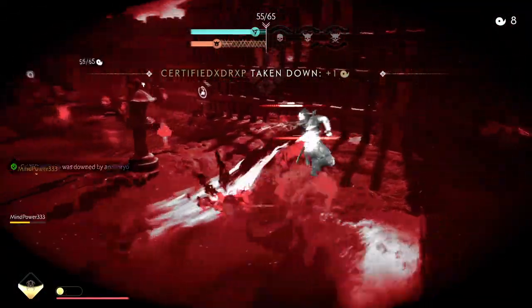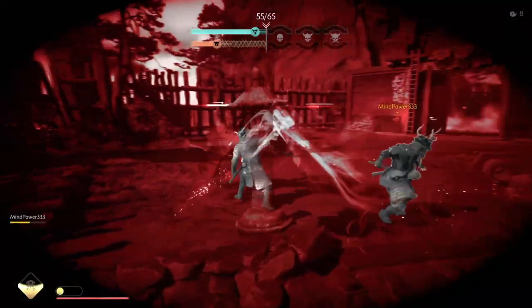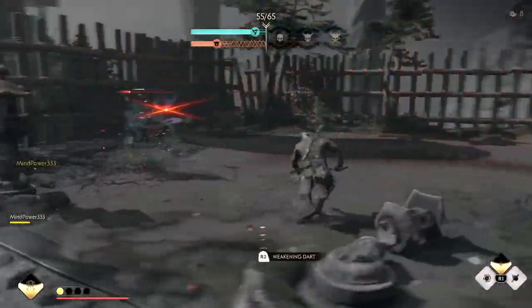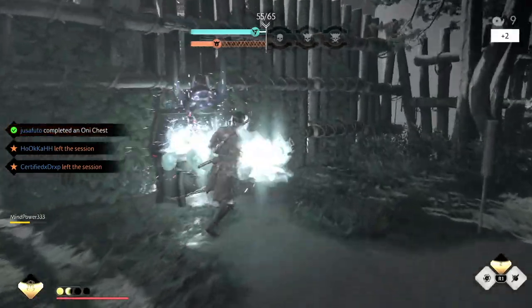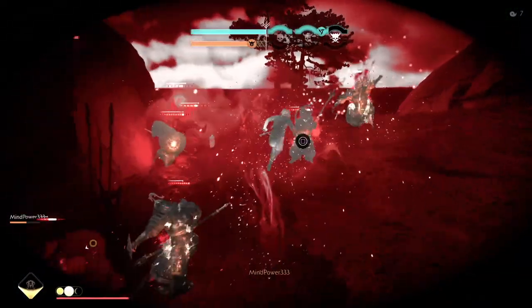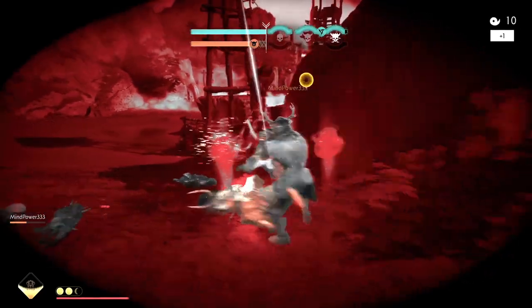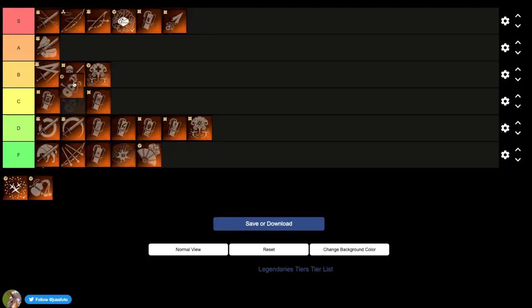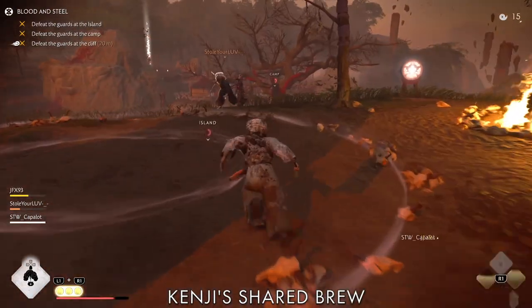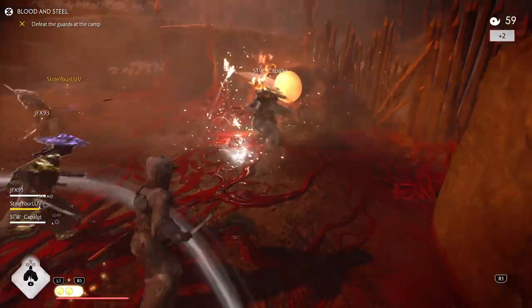Next we have Bottled Liquid Courage — resolve on demand, and it can also proc with the Lucky perk. It can come in really clutch, especially in Rivals or story mode where speed is of the essence. With a competing team it can make a big difference. Got nerfed a little but still works great. A tier.